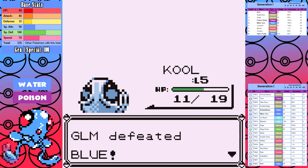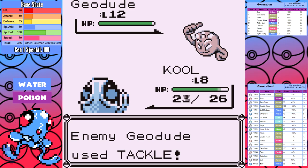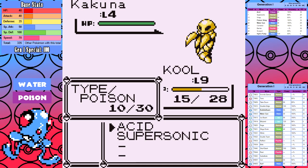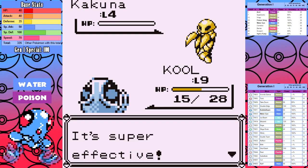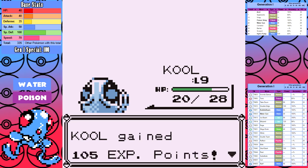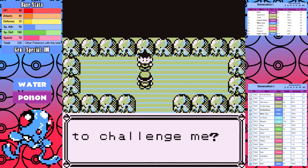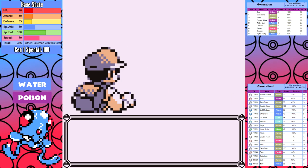I easily beat the first rival and battled the optional trainers in Viridian Forest. I go fight Brock at level 8 just to see, and it goes pretty awful — I don't even try more than once, I just get slapped back to reality. I also pick up the optional Rival 1a to the left of Viridian; he only has two Pokemon and Acid is sufficient enough. Eventually I got to level 13 and picked up Wrap.